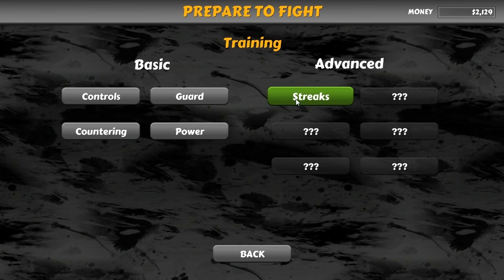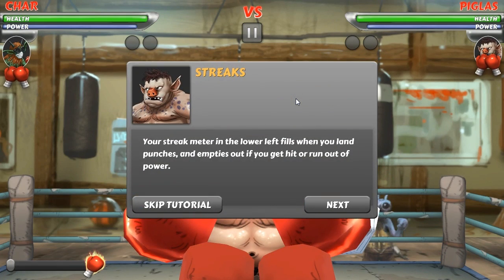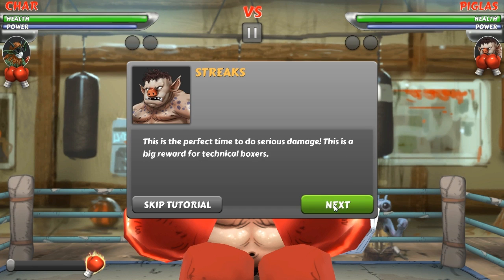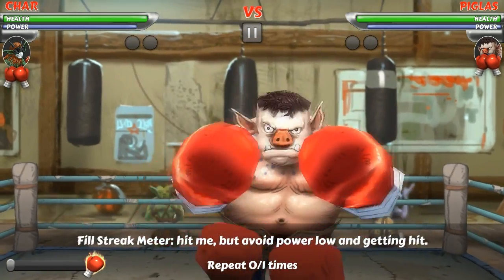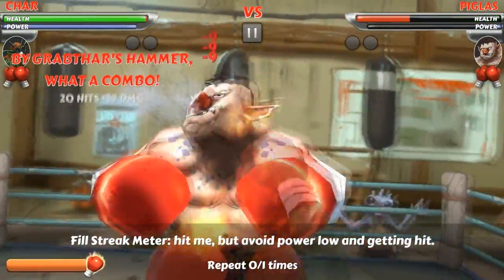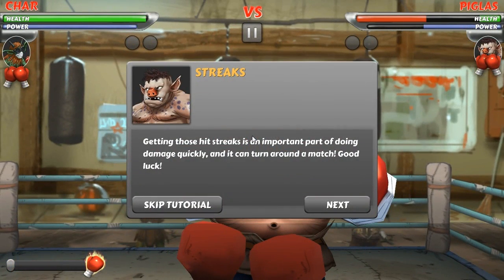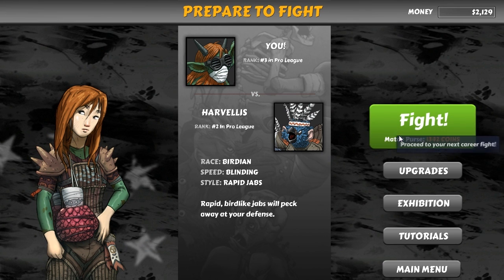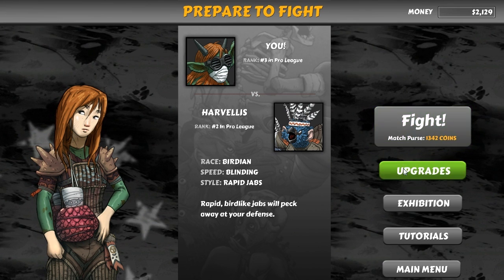Now we're into the advanced tutorials - Streaks. The streak meter in the lower left fills when you land punches and empties if you get hit or run out of power. When it fills up, your energy is maxed out, you get faster, and you do max damage with every punch - the perfect time to do serious damage. It's a big reward for technical boxers. This is basically teaching me something I'd already figured out: landing hit streaks is an important part of doing damage and can turn a match around.